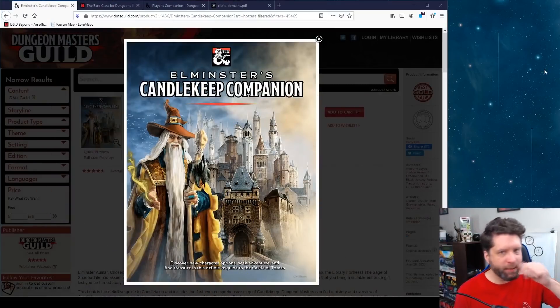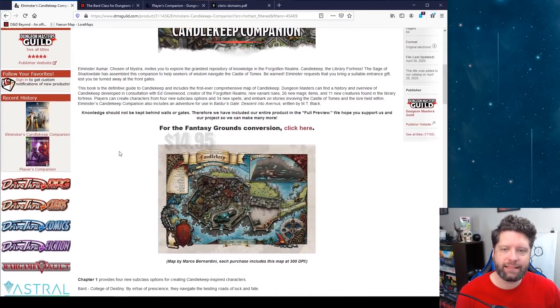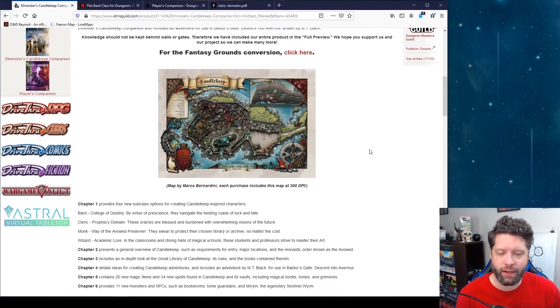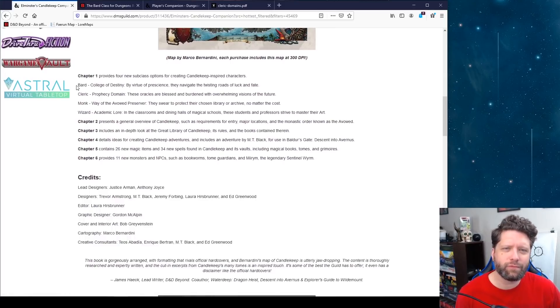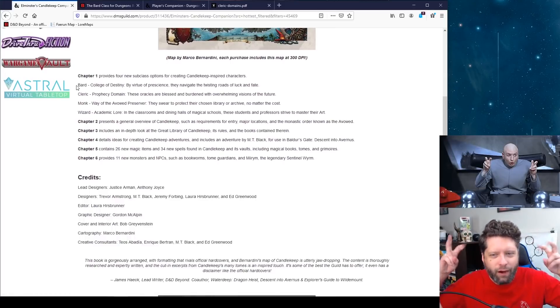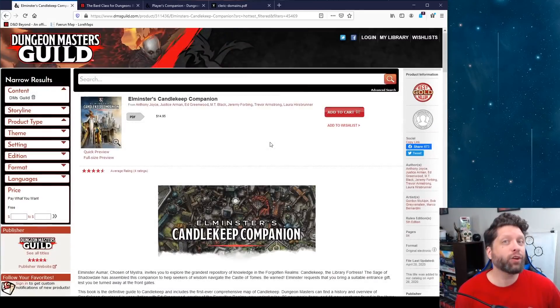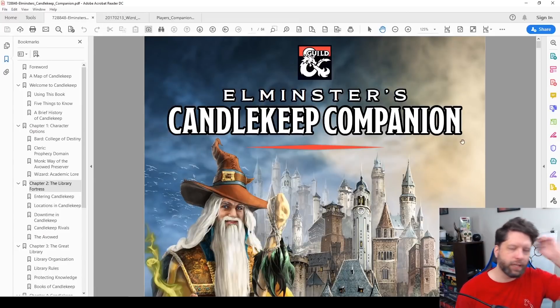Here it is — Elminster's Candlekeep Companion on the DM's Guild. This will run you $15. It has new classes. There is a Fantasy Grounds conversion. And it has new — and I say new in air quotes — subclasses for Bard, Cleric, Monk, and Wizard. Ed Greenwood, the man himself, was a consultant on this. So that's really cool.